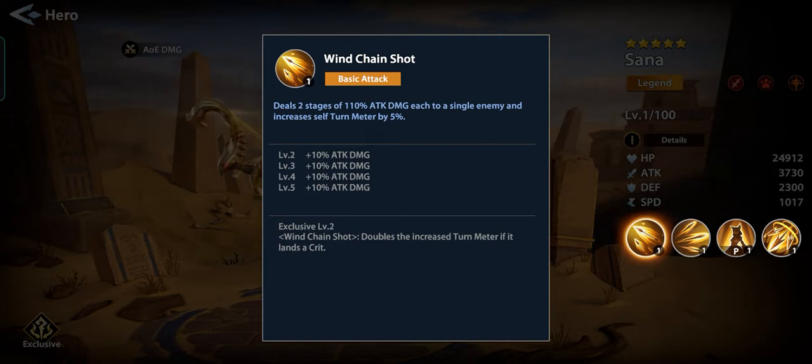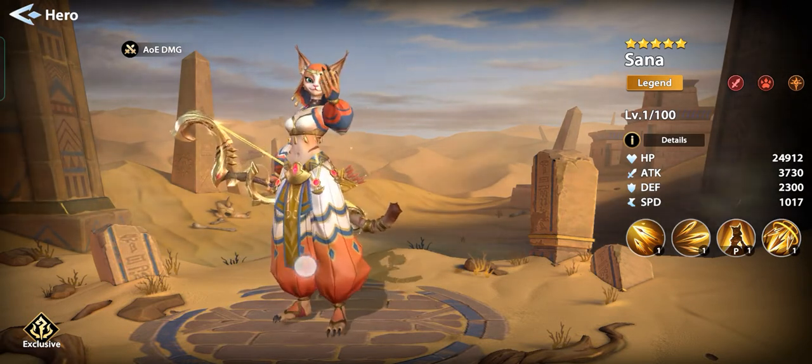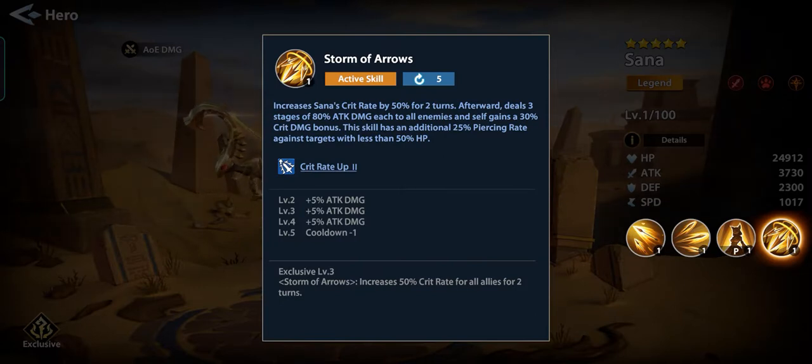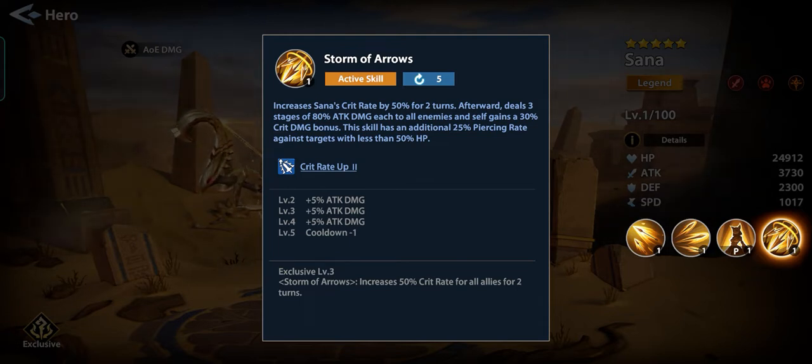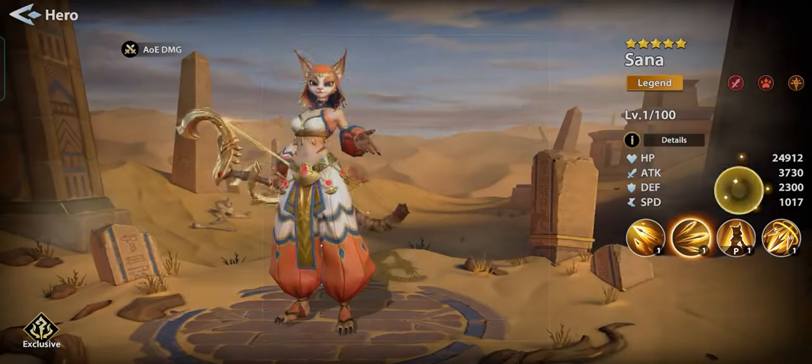Wind Chain Shot deals two stages of 110% attack damage each to a single enemy and increases self turn meter by 5%. Basically, Sana is a crit damage dealer to all enemies; however, the overall damage is actually lacking. The good thing is she can boost crit rate for all allies for two turns, but only if we've unlocked exclusive three.